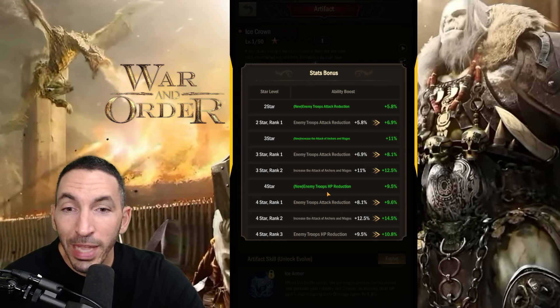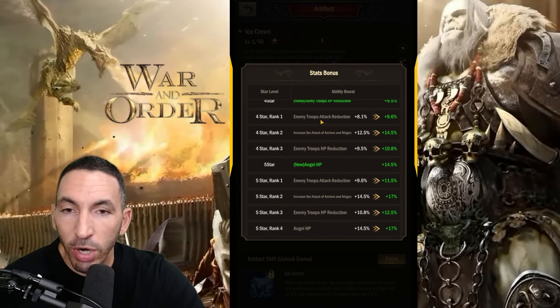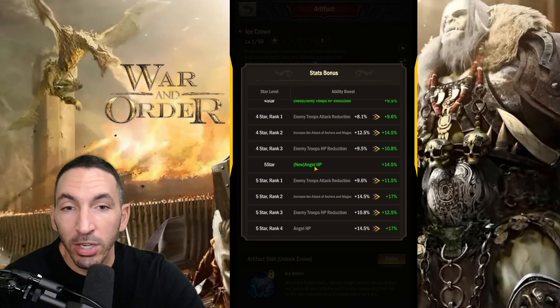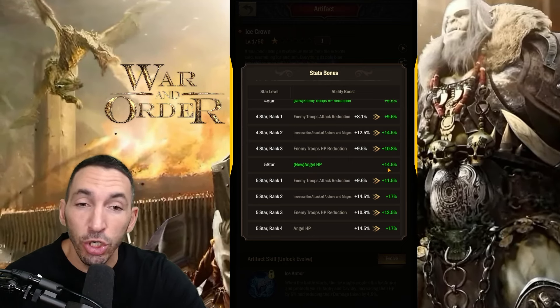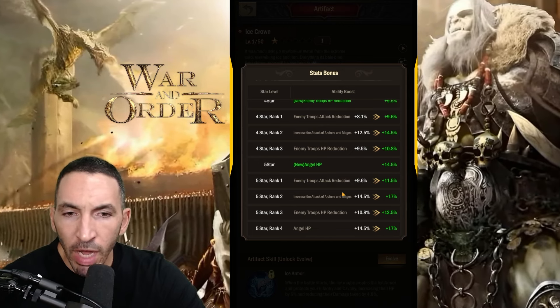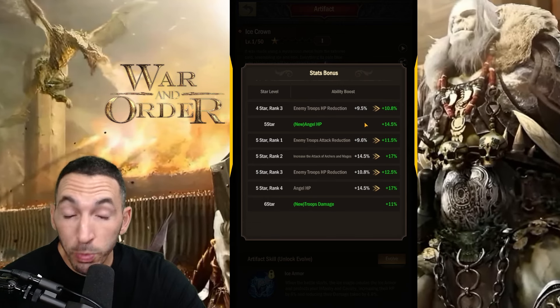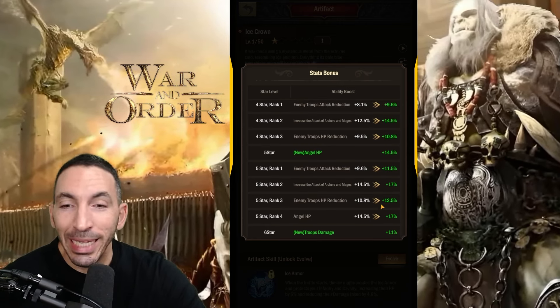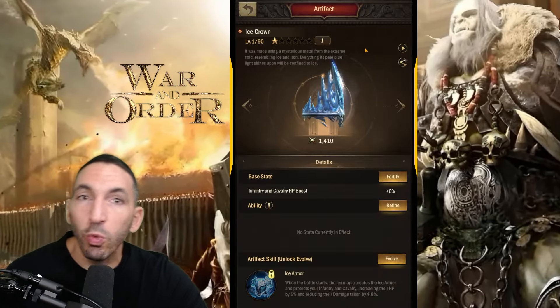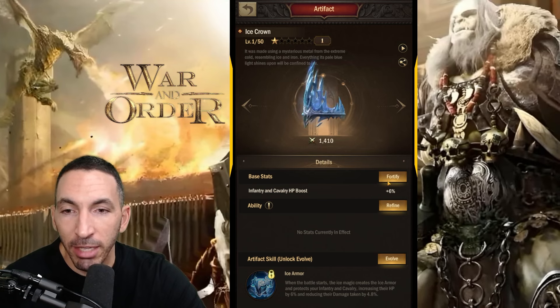At four stars, enemy troops HP is reduced by almost 10%. At five stars, things become even more interesting — your angels tank with almost 15% higher health. At six stars, your troops' overall damage gets boosted by 11%, but that is absolute whale mode. I can't imagine how long that's going to take me to get.